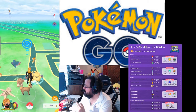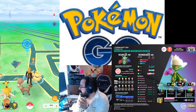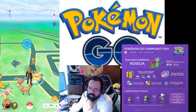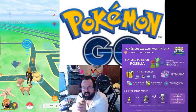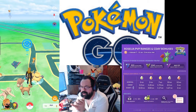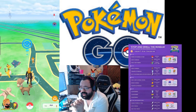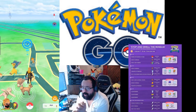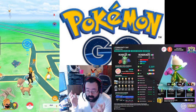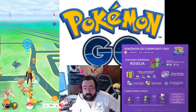You get 5 photo bombs during the event, probably featuring Roselia. Somebody said they got a shiny Roselia off a photo bomb but it wasn't shiny in the photo bomb itself, so I'm skeptical — I think that was just a shiny natural spawn nearby. Unless Niantic changed it, the photo bomb Pokémon is only shiny if it's going to be shiny from the encounter. I still have not gotten a shiny off a photo bomb myself.